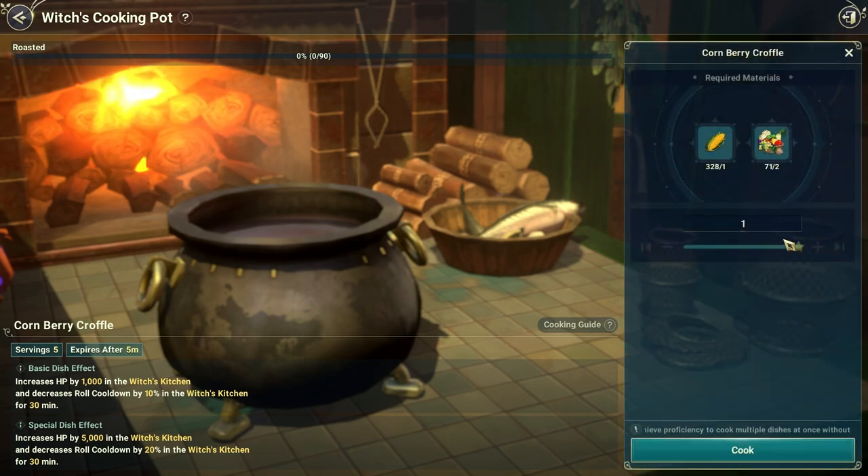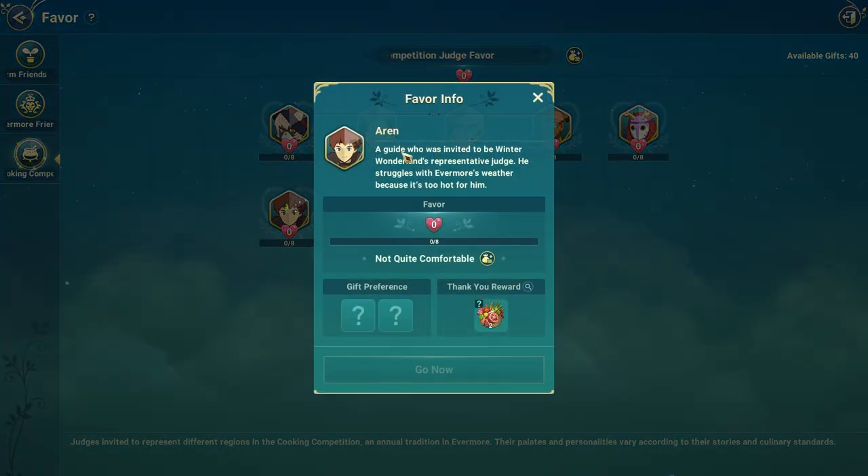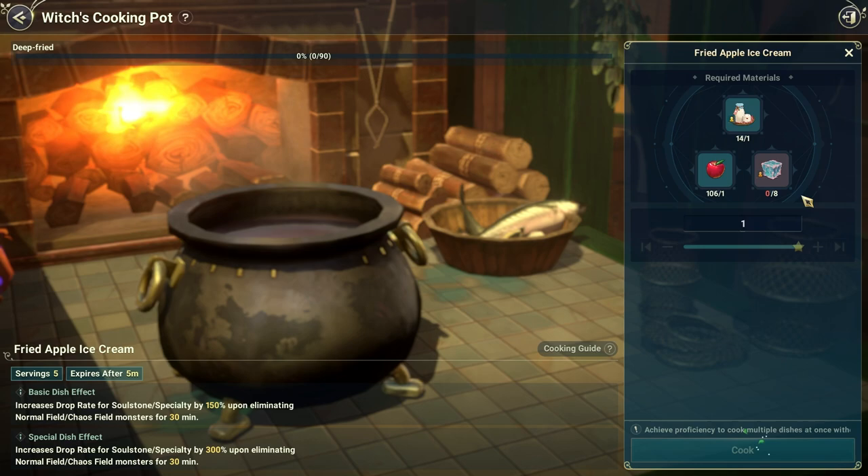I can make a lot of this. Our guide in winter wonderland, Arin's favorite food is fried apple ice cream. So that's their favorite food.